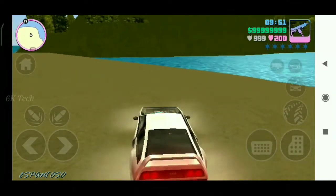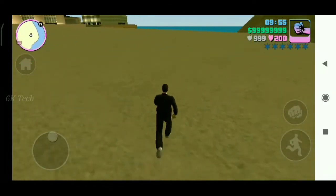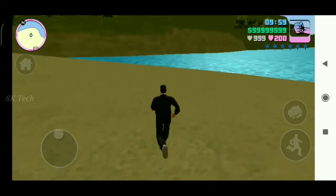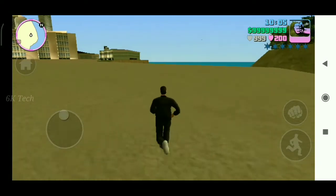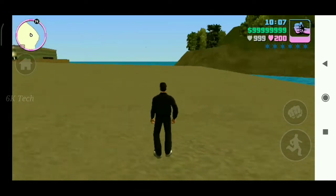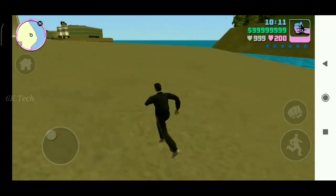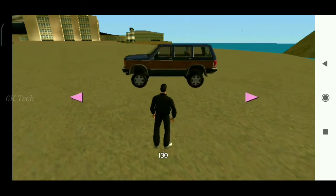If you are using the simi mode, you can use the simi mode. If you want to check out the sims, you can see the helicopter in the car.